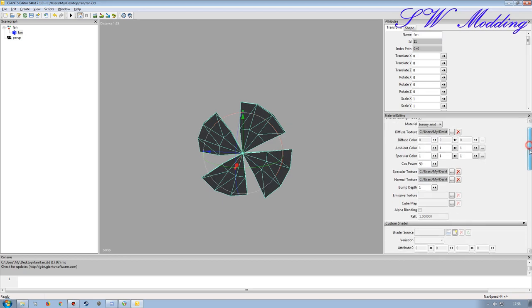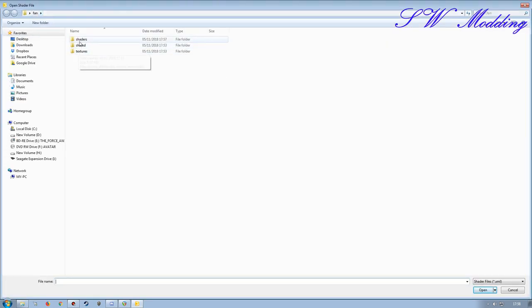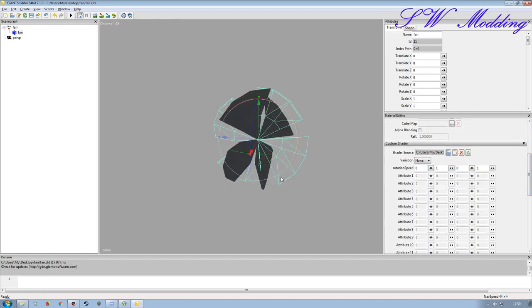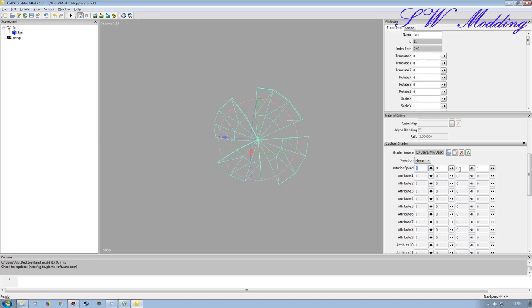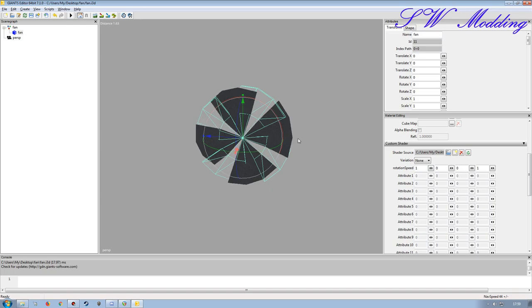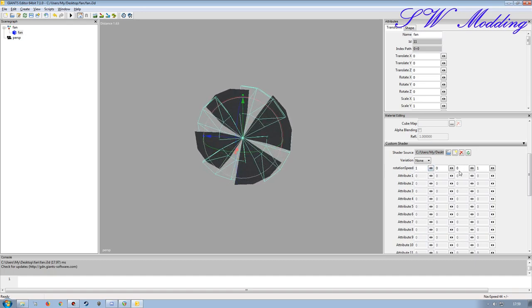Coming back down to custom shader where I deleted the Building US shader, I click 'add new shader', navigate to the shaders folder, and select the mesh rotate shader. You can see it's now rotating, but on the wrong axes. I need to change numbers here - these represent X, Y, and Z. If I make one a zero and try a one in X, Y, or Z to find the correct axis - I've always found you just have to try each one and see which direction it rotates.